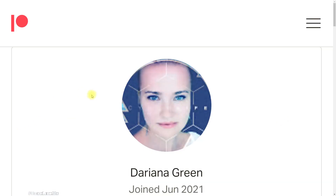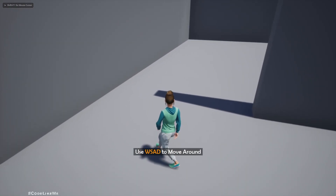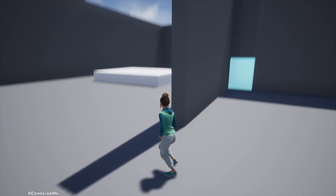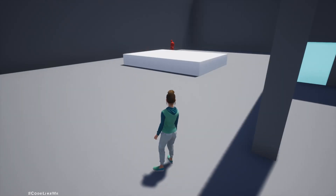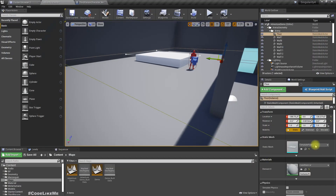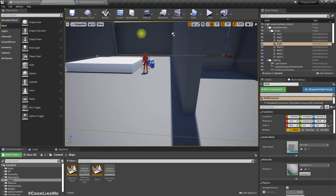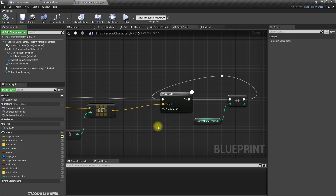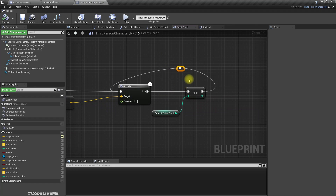This episode is sponsored by this generous patron — thank you very much for your support. In the last episode we implemented this patrolling system where the character can patrol around a given path, but we didn't connect any of the behavior tree behaviors. So that's what we are going to do today. I'm going to change this function a bit in order to use it with the behavior tree. Let me disconnect this loop input because from the behavior tree we will automatically get that part.